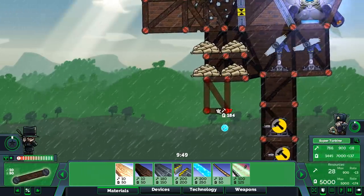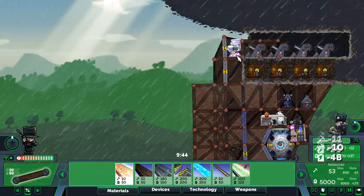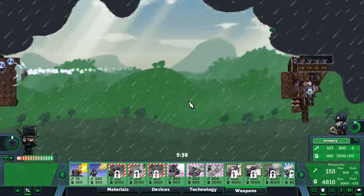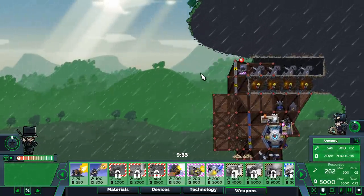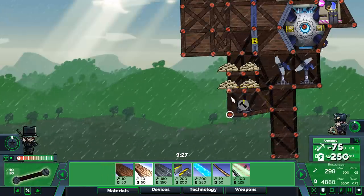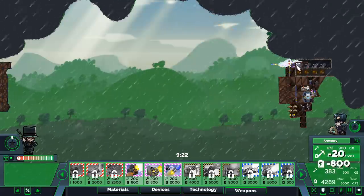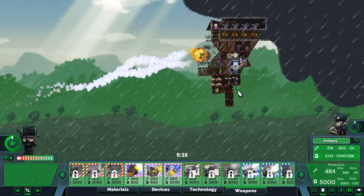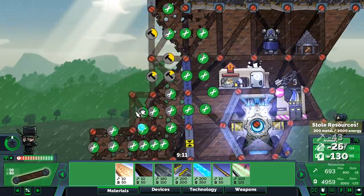I need to find a better place to build my anti-air and snipers. It's a real problem — my base design is bad to the point I can't use it to defend myself. I can't fit a sniper. The machine gun goes in there for now. We need to redo everything.